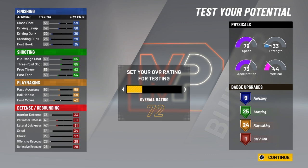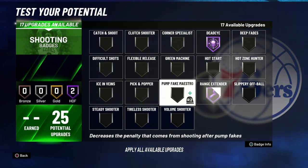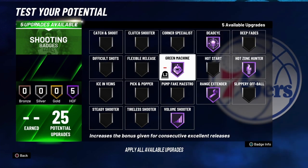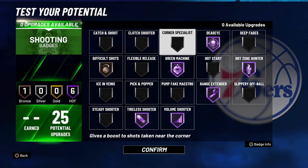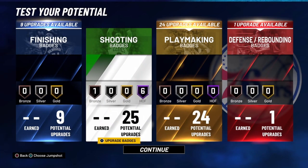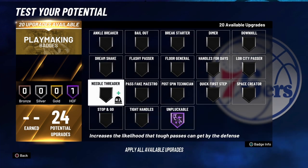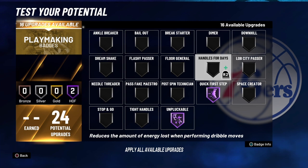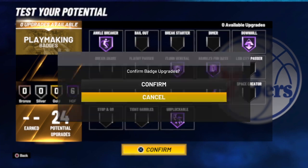I'm gonna show you guys what badges I run with my six-three. For shooting badges I run these, and I need Tireless. I just pick Difficult Shots or Clutch Shooter, but sometimes they're making me fade so I go with Difficult Shots. For playmaking, you need all your playmaking badges — Quick First Step, Downhill, Ankle Breaker works now so it's a good badge, and Floor General because sometimes your teammates can't shoot.